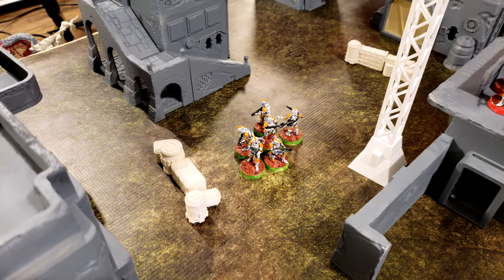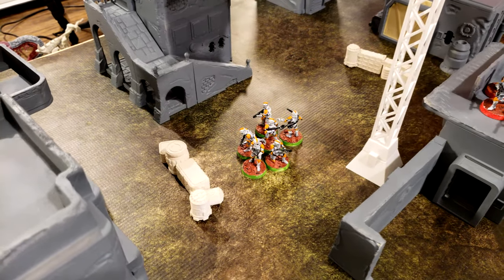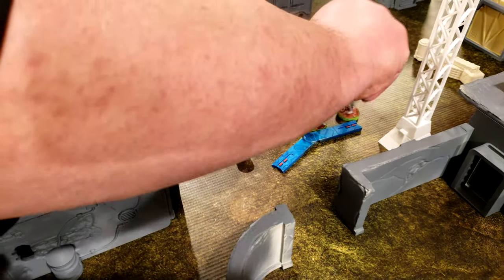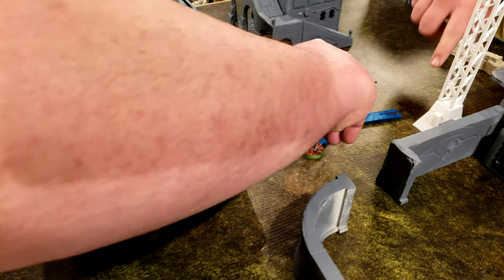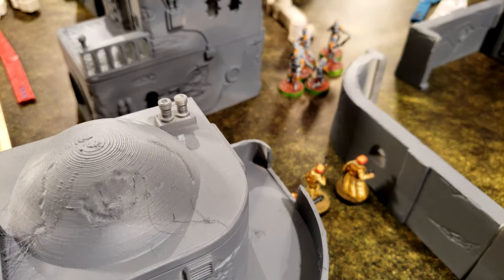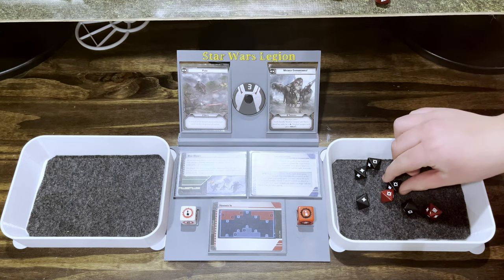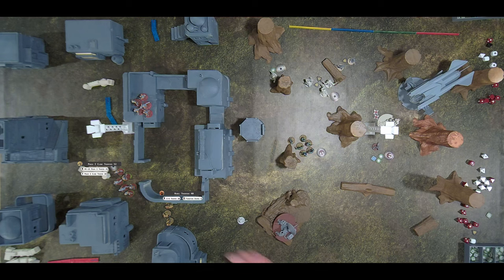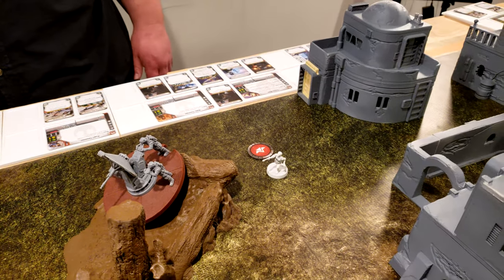These clone troopers are going to move around and shoot — three crits, two hits, and two go away because of cover. So three. These guys surge to defend. Nothing — they all die. That's sadness for them. Activate Leia — she's going to use take cover on herself and the cannon, then move.